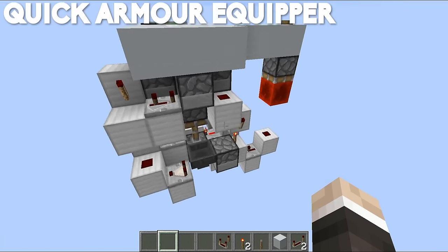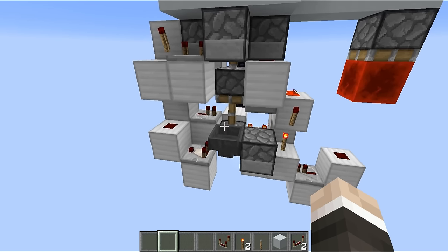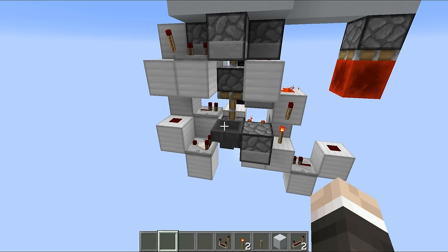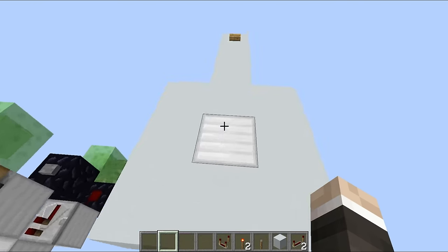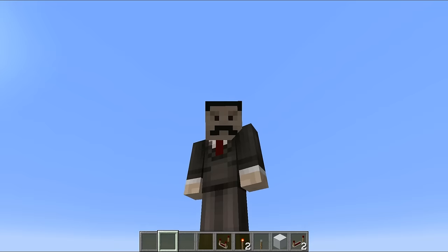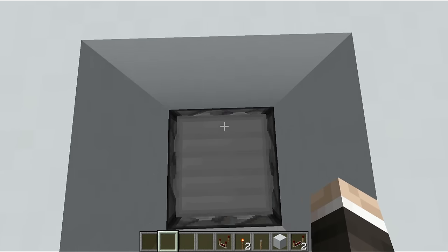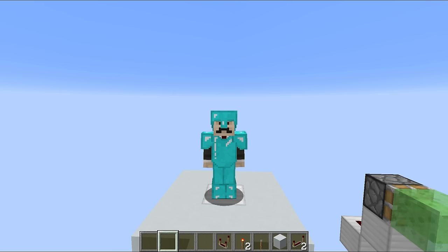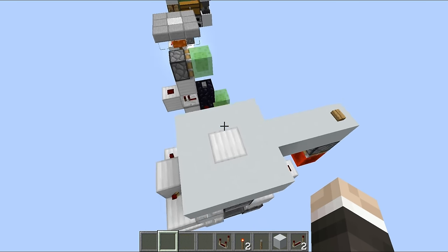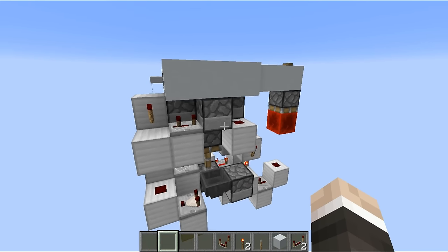This little fella right here is one of the slightly more complicated designs of the bunch, but I would say it's probably one of the coolest. This is the drop-down armor equipping station and this design is the smallest one I have ever come up with — it's just five blocks long and only three blocks wide. When we stand on top of this and hit this button, we drop down and have all of our armor placed on us, then pop back onto the surface. Honestly one of my favorite redstone contraptions.